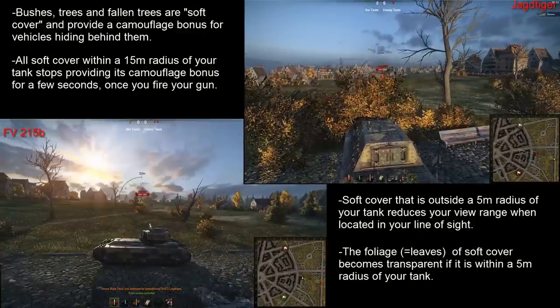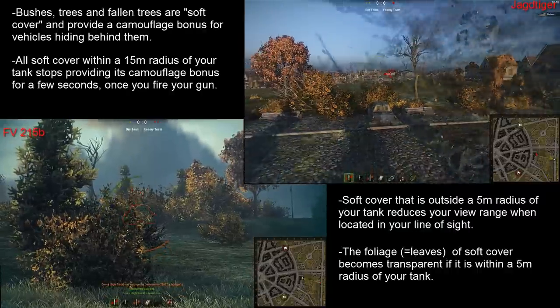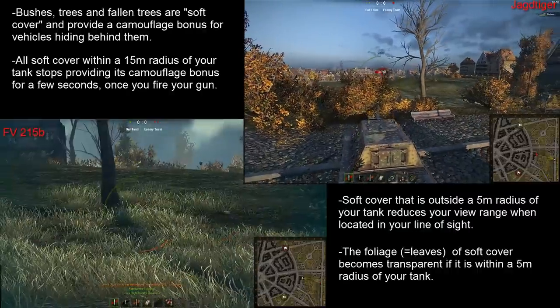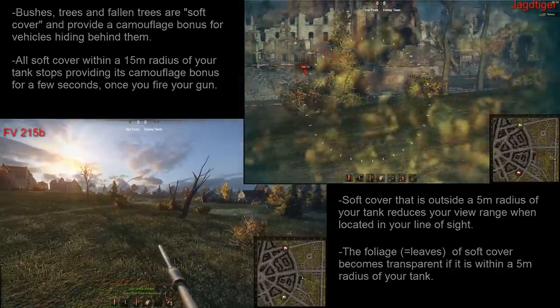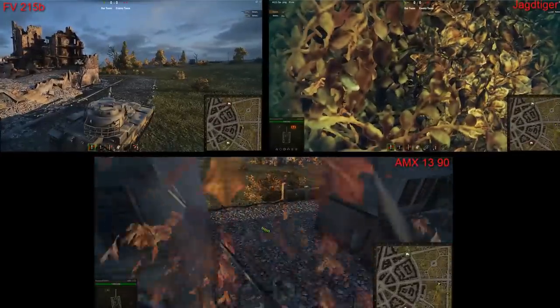Another important point is that once you are five metres away from a bush you will not be able to see through it anymore. You can tell that you're further than five metres away from a bush because it will stop being transparent. If you're closer than five metres to a bush, it will actually be transparent.